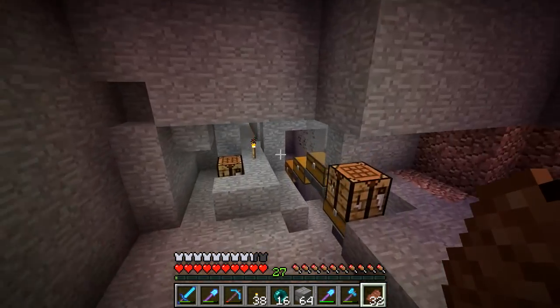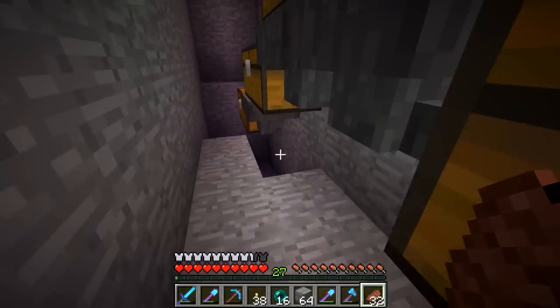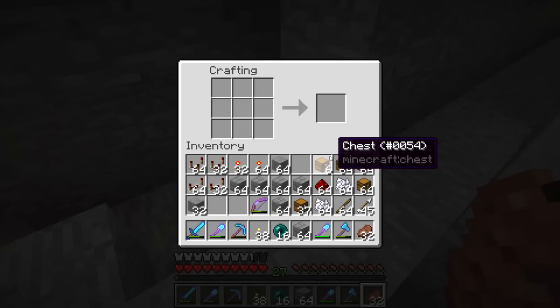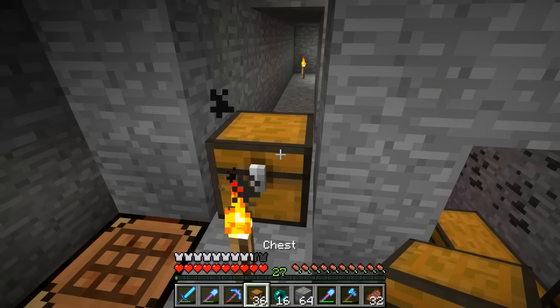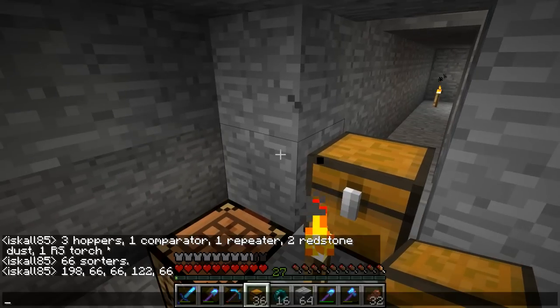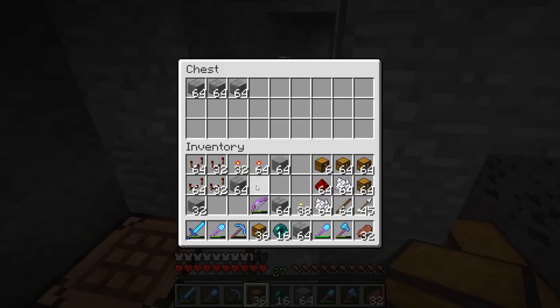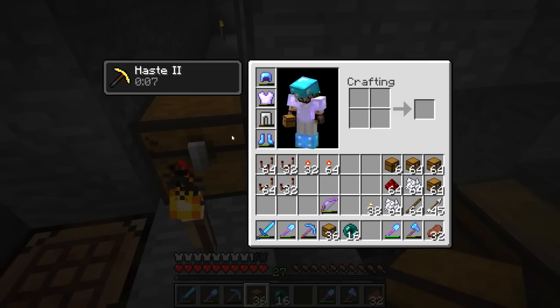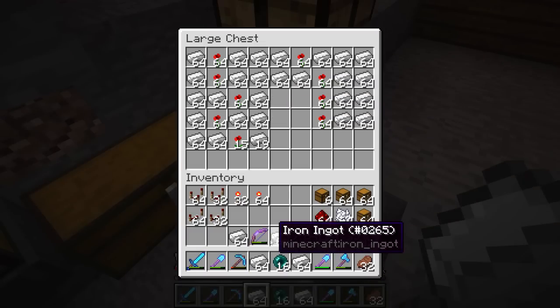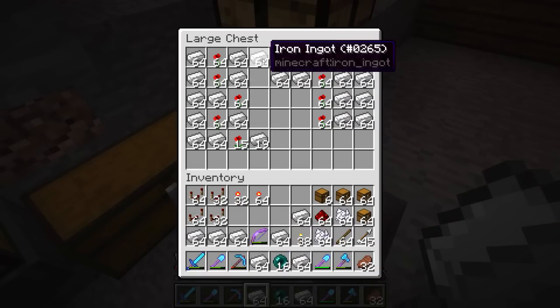It's gonna require a lot of iron, but I think we may have enough. That's one chest and there's a little bit more over here. So what we need to do is craft things up. I've calculated this — we're gonna need three hoppers, one comparator, two redstone dust, one redstone torch, and one repeater on each sorting cell, and we have 66 of those, so that's 198 hoppers — which is the scary part.